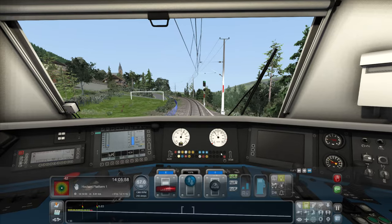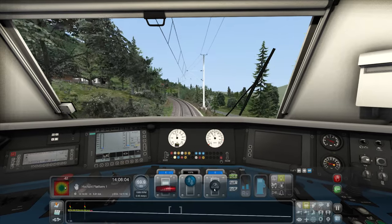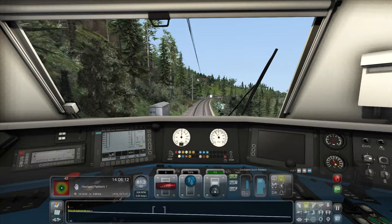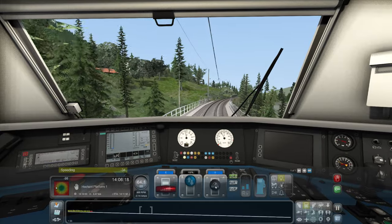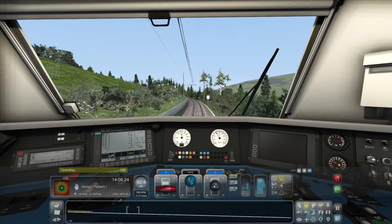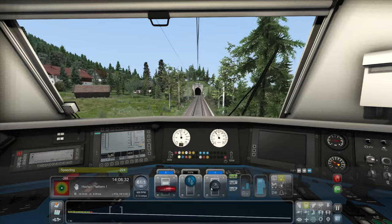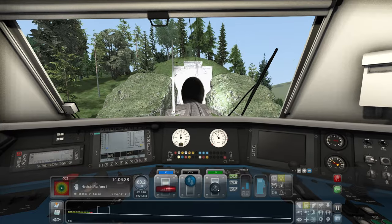You have to push the throttle up and it builds up only once you put it in that setting — so it's quite easy to go over. What's LO? Graduated quick release. Okay. So you can release the brake, put it back to hold, and then graduate it. But look at the amount of minus points we're getting — we're not going to do well here. Wow, we're still speeding? Oh my goodness. Release a bit more and hold.